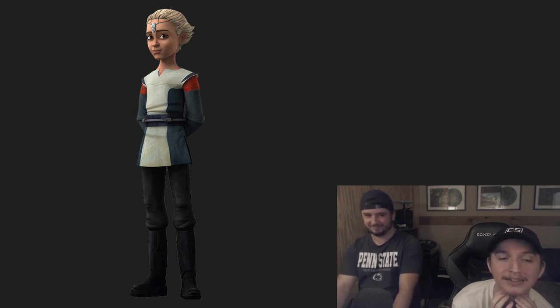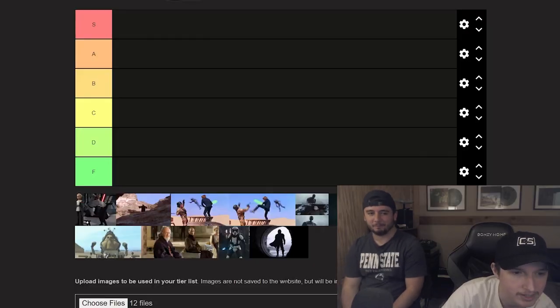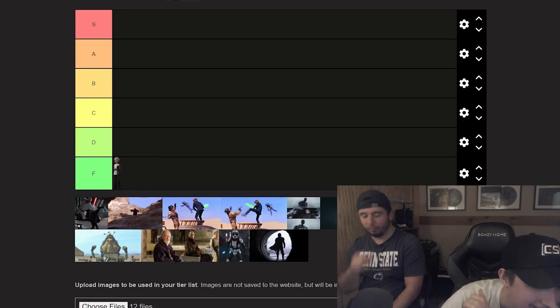First up, this specific picture of Omega — F tier, yeah. Season one Omega, a bit of a rough start, pretty negative drip, and this stance... I don't know, it's just not it. The thing is, by the end of Season 3 she has crazy aura, but this is negative. We all gotta start somewhere — some people start at negative aura and that's fine. Some people come out the womb with an A-tier aura, you never know.